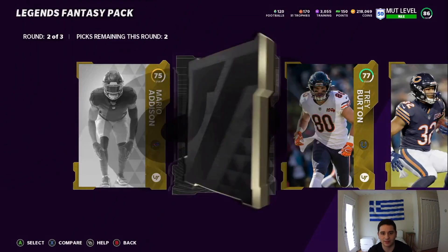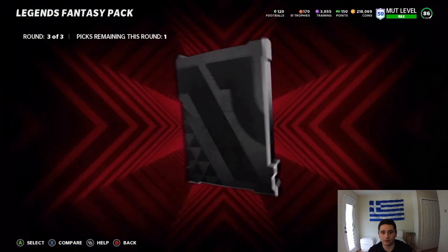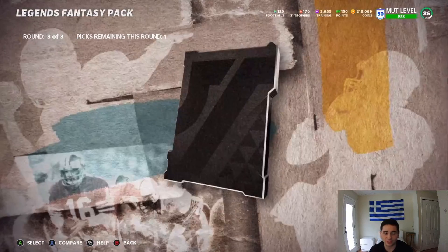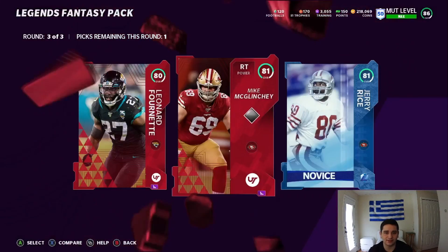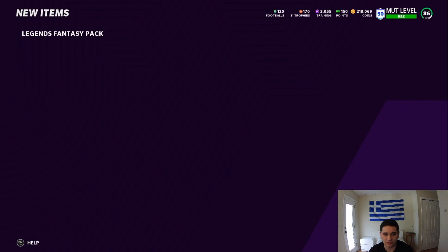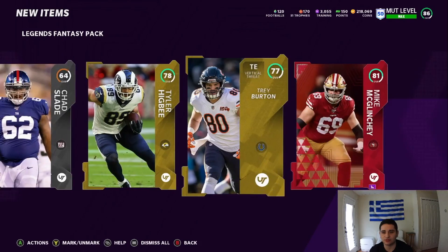That'd be really awesome — I've never pulled any insane cards, so hopefully today's the day. We get an Elite right off the bat: Leonard Fournette, Legend here, Lopez, Jerry Rice, and then an Elite — another waste of 100k. So we're just going to take the McGlinchey pack. Looks awful, man. Now we're down to 218k. It just gets worse and worse. But anyway, let's go look at the sets.